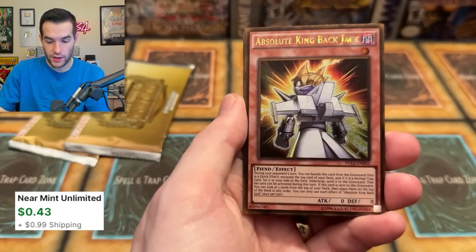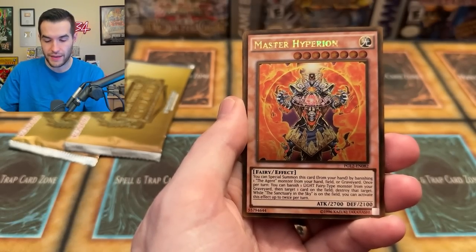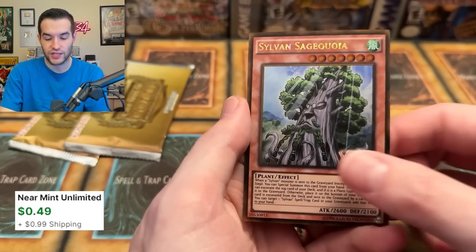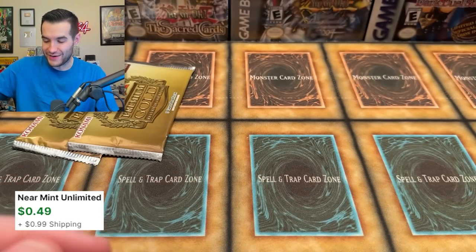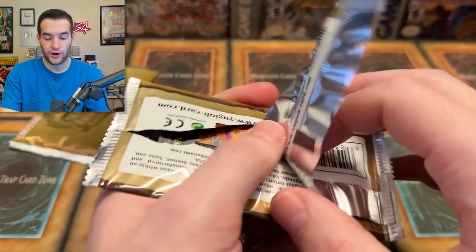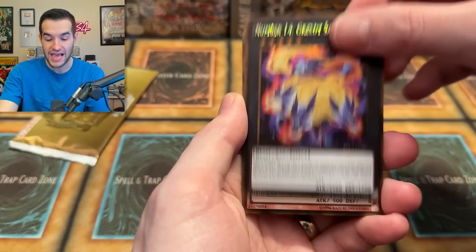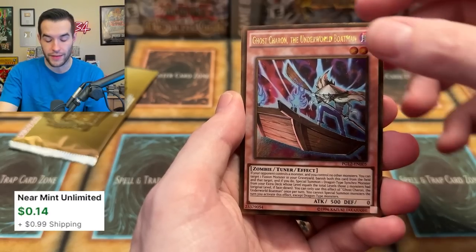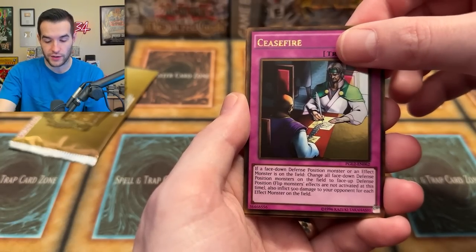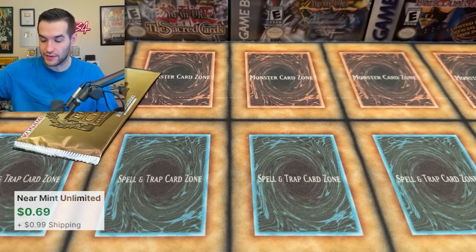We have Absolute King Backjack — that was like three bucks and got a reprint, still pretty decent. Master Hyperion. Tumble of the Kings, a classic throwback to Odeon. And a Sylvan Sequoia. Two more packs, five cards per pack, so about fifteen cards per mini box. Number 14 the Greedy Sarameya. Ghost Cannon, The Underworld Boatman — a little One Piece action. Rank-Up-Magic Numeron Force. Ceasefire — old school Pharaoh Servant card getting a reprint. And Rekindling.